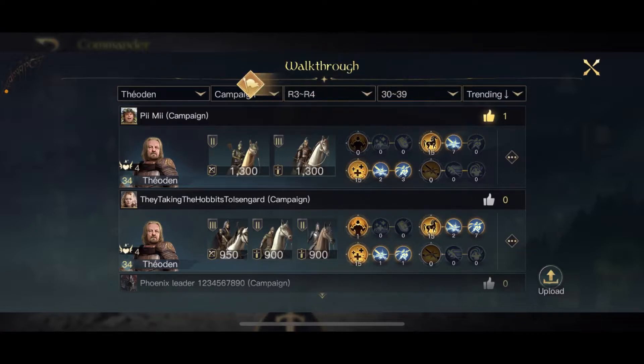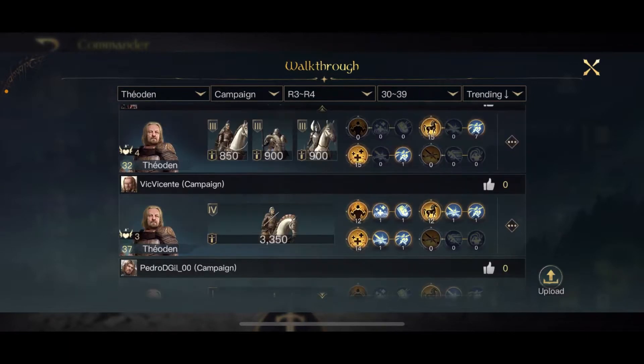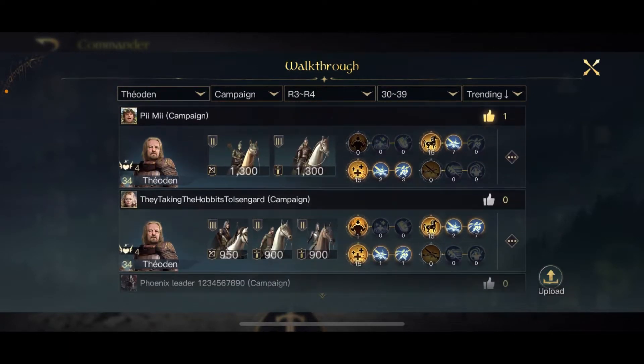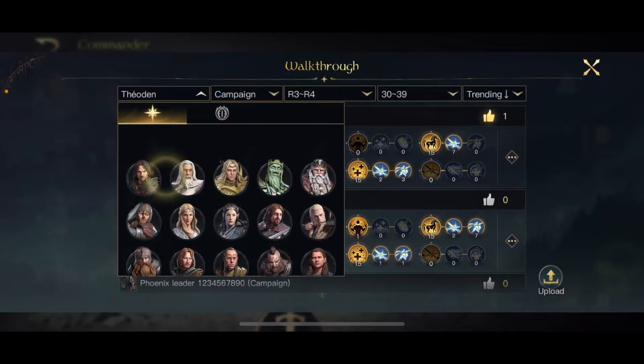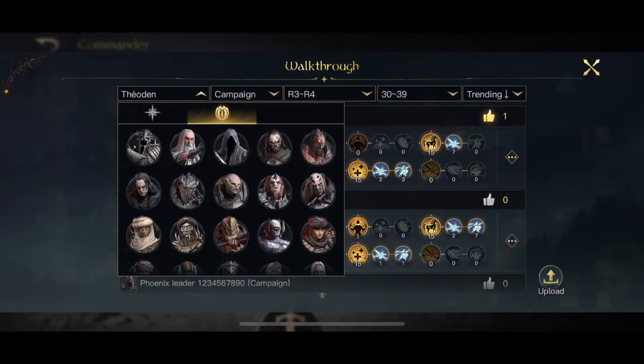I don't know if it's going to be a game changer, because most people are not using their commanders in an ideal way — and I'm not sure about mine either — but if you spot someone not using a certain skill, it can give you a hint whether to use it or not. I'm on Theoden as default since he's my first commander, but you can click on the commander list and check any commander in the game, on the good side or the evil side.